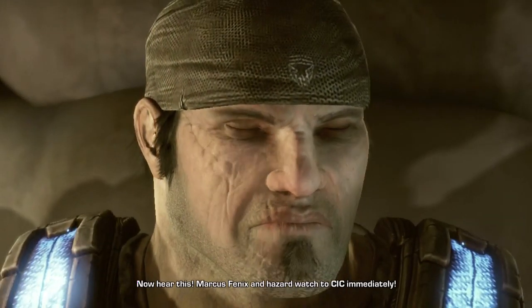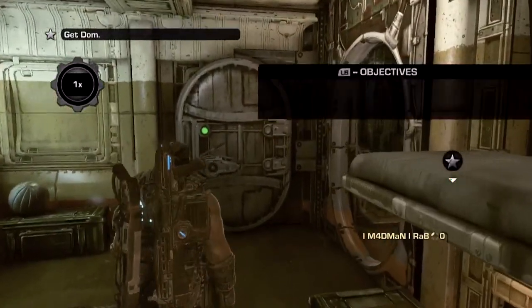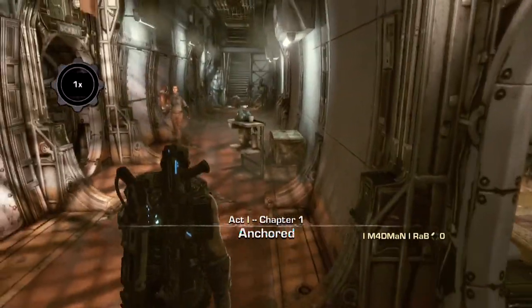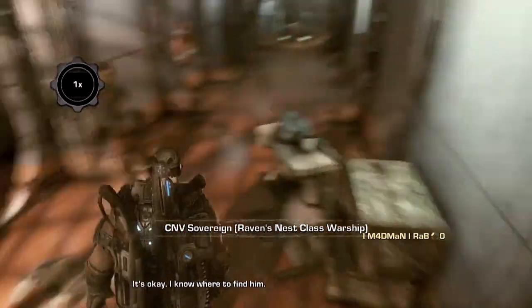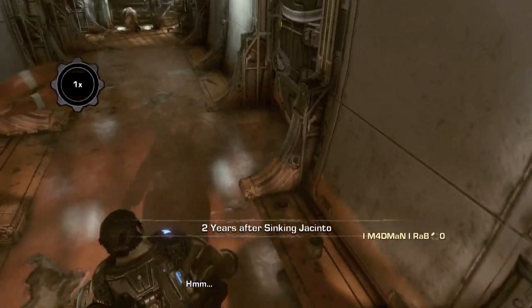What you're gonna do is load up Act 1 of Chapter 1 and there's a few places you can go. Just before you talk to Jace, after you go up the stairs, there's a thrashball machine. You can use that — just stand beside it, watch some TV or something, and spam your X button for a couple of hours and you'll get it.